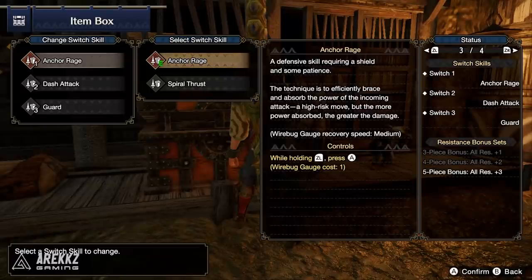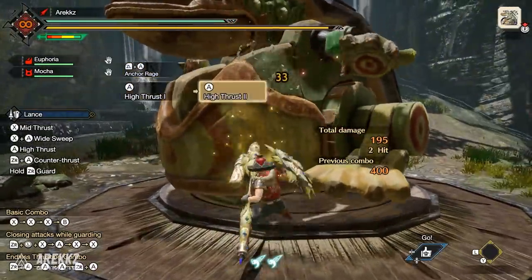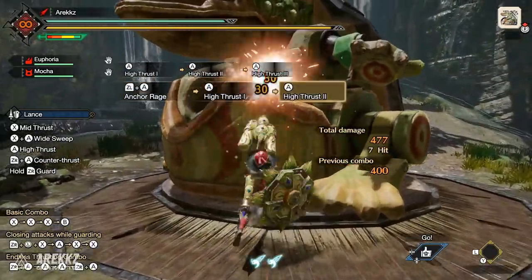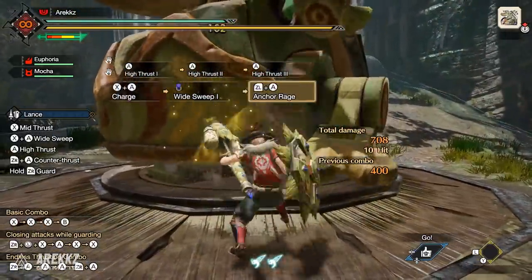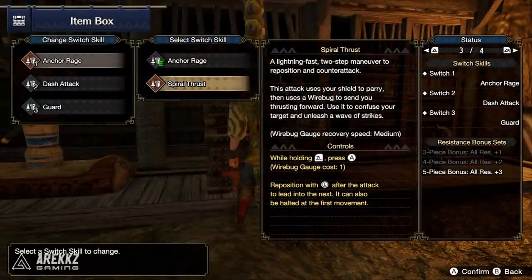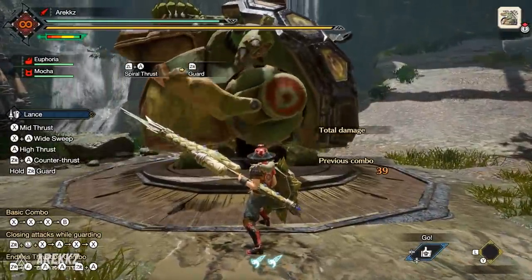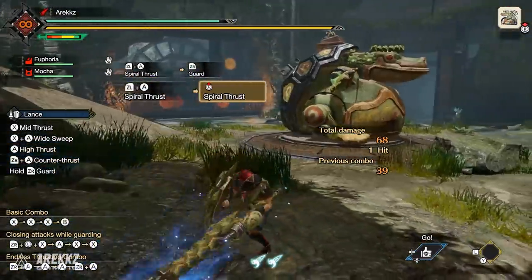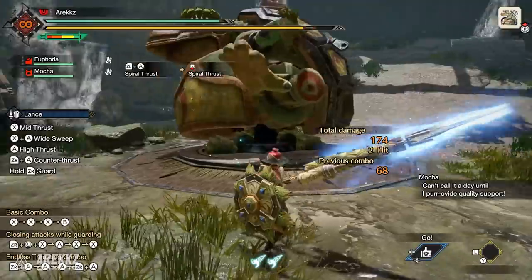Next up for the Lance, your first slot is your Silkbind slot: Anchor Rage. By default, this lets you brace and absorb the power of incoming attacks — a high-risk move, but the more power you absorb the greater the damage boost on your Lance. Alternatively, you have Spiral Thrust — a lightning-fast two-step maneuver where you counter an incoming attack and then launch straight into a double thrusting attack. You can input a direction during the second hit to influence which direction you go.